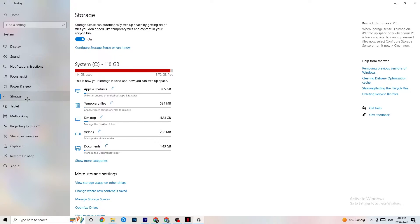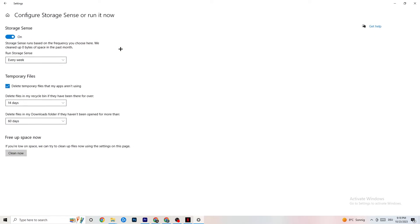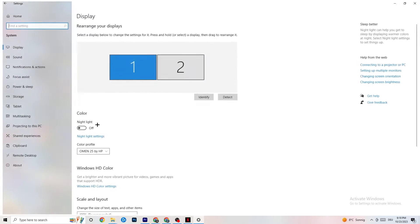Next, go to Storage. Click on Configure Storage Sense or Run It Now. There's an algorithm you can adjust, but keep the settings I recommend: every week, 14 days, 60 days. Then click Clean Now, which will delete every temporary file on your PC that you don't need — basically getting rid of trash you don't need.